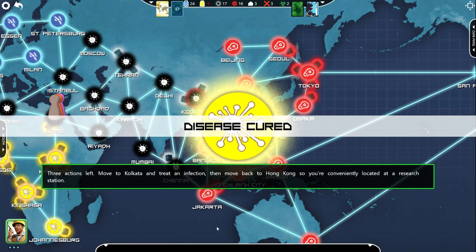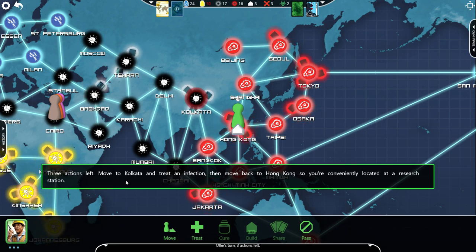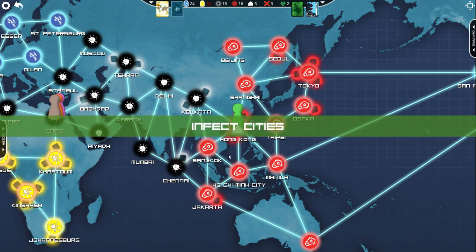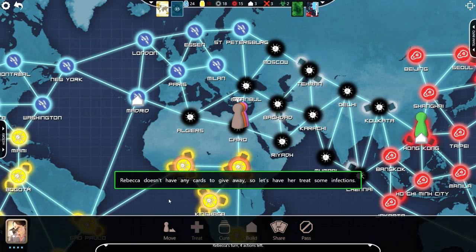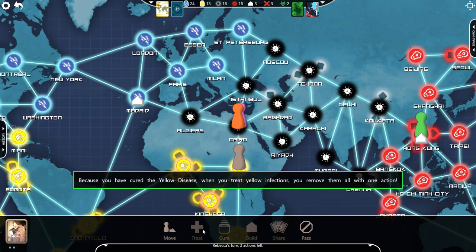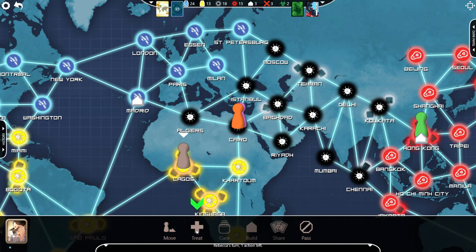Cure the yellow disease! Move to Kolkata and treat an infection, then move back to Hong Kong so you're conveniently located at a research station. Rebecca doesn't have any cards to give away, so let's have her treat some infections. Move to Khartoum — it was under the notification. Because you have cured the yellow disease, when you treat yellow infections, you remove all of them in one action. Move to Lagos. That's a big deal.